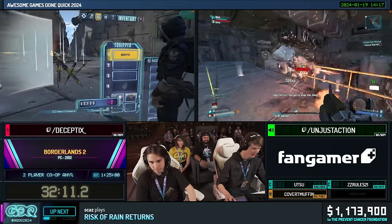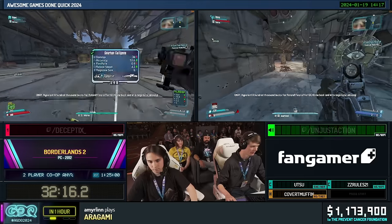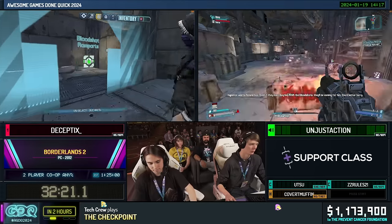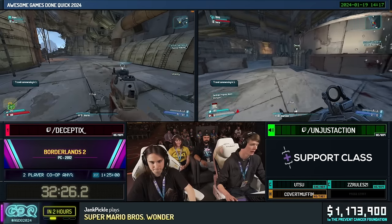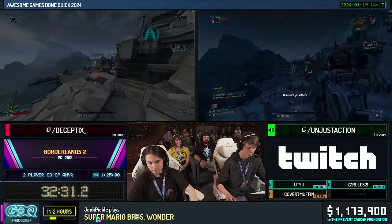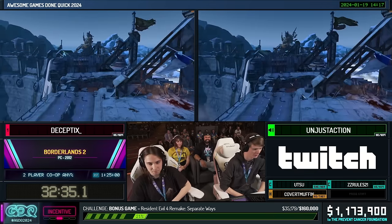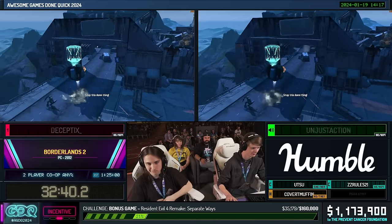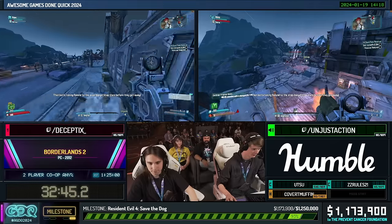Since they now have infinite ammo and a Jacobs gun which fires as fast as you can pull the trigger, Unjust rebound his shoot key to mouse wheel down — so he can just scroll on his hyper scroll wheel mouse and has a machine gun shotgun. The reason Unjust is playing Gauge is she has a skill called Close Enough: at five points in that skill, bullets that hit a surface instead of an enemy have a 50% chance to ricochet toward an enemy dealing reduced damage, so you can just kind of shoot the floor and everything falls over.